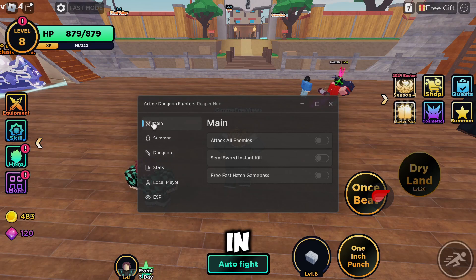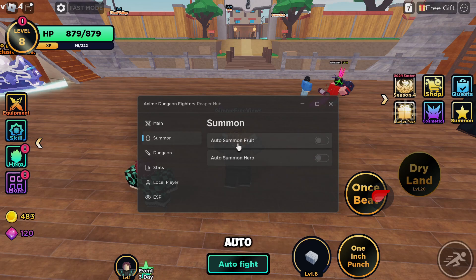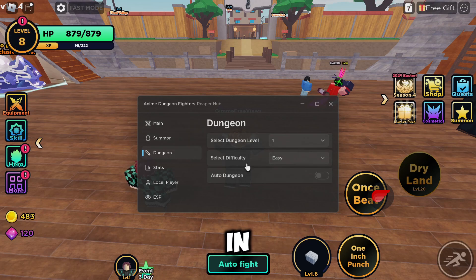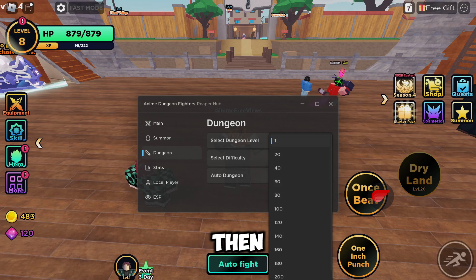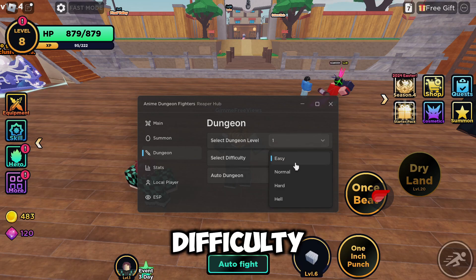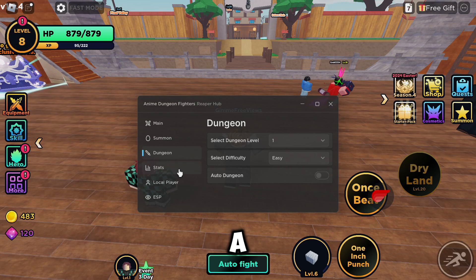Once you've done that, this is what it will look like. In the main tab we've got attack all enemies, semi sort of instant kill, free fast hatch, and game pass. In the summon tab we've got auto summon fruit and hero. In the dungeon tab we've got select dungeon levels 1 through 20, and dungeon difficulty: easy, normal, hard. I can only do easy because I'm only level 8.